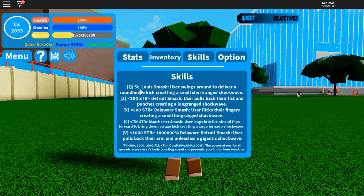The skills we got: St. Louis Smash, Detroit Smash, Delaware Smash, Manchester Smash, and a thousand — I'm not even gonna try to count those zeros — Delaware Smash, Detroit Smash, and then F which is the mode Full Cowl.